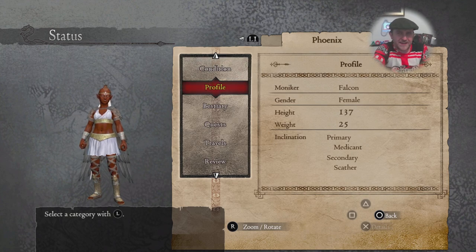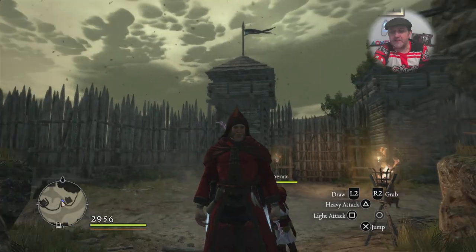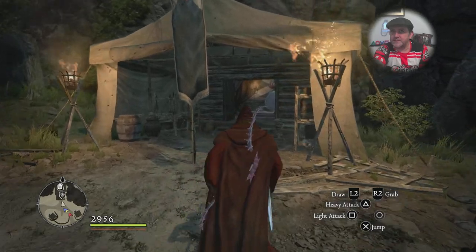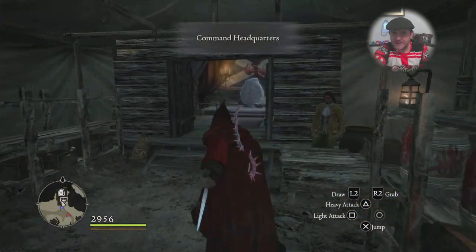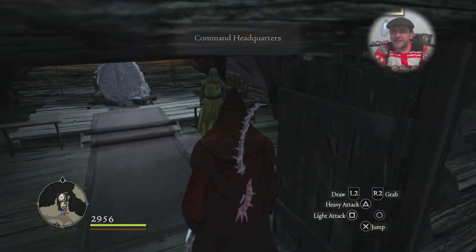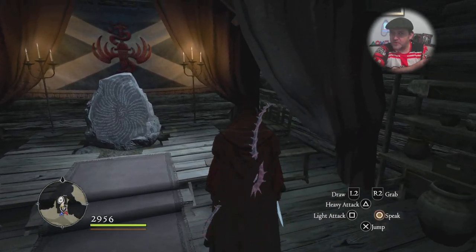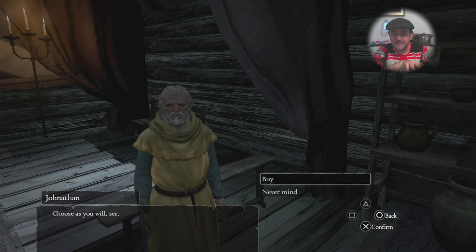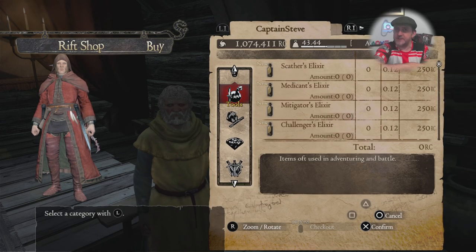I didn't know what that actually meant so I looked it up and realized it means quite a lot. It's the AI nuances that your pawn takes during battle. The only way to change those inclinations is to go see this guy in the encampment where you severed the hydra's head.